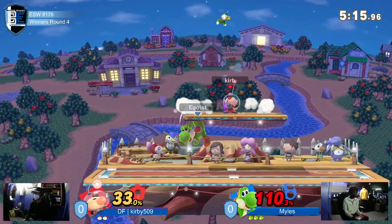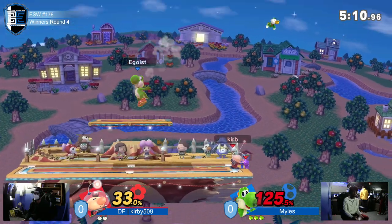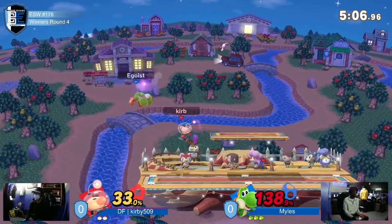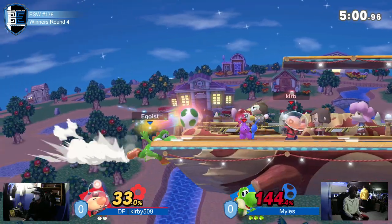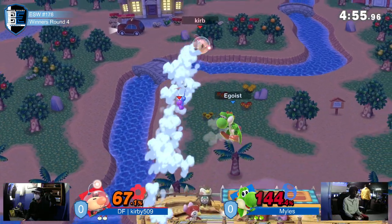Those seem to be some pretty nice combo starters. With F-tilt and up-tilt alone, you can rack up some solid damage. Aside from that, it's like purple pigment being thrown at you — you wouldn't have to worry too much about super long range. He's got the primo lineup right now.